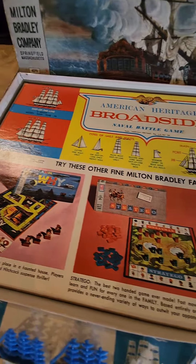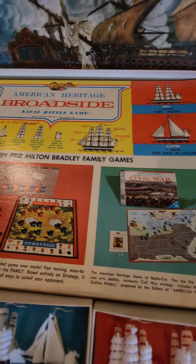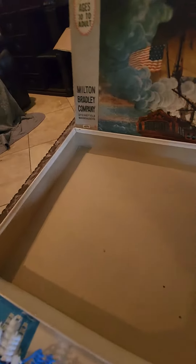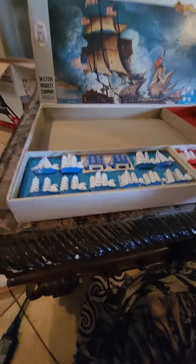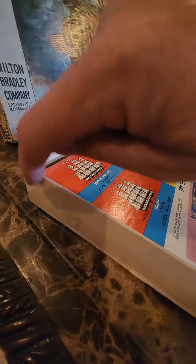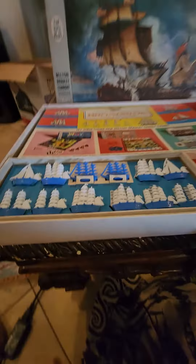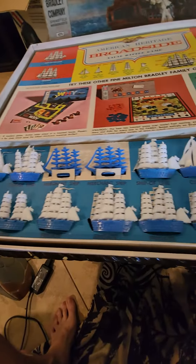As you can see, just beautiful colors on the insert here. Really good quality on the box. The box will probably have a couple of taped corners — there's splitting there. Good color, though. And here are the inserts with the ships.